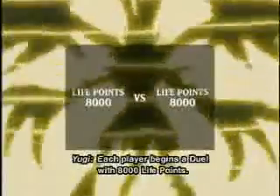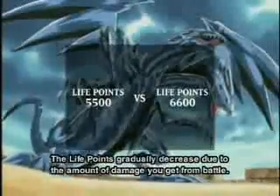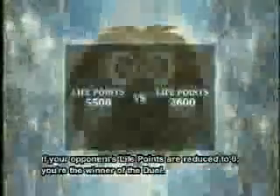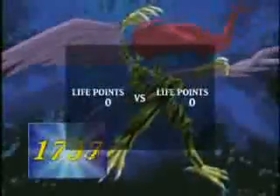Each player begins a duel with 8,000 life points. The life points gradually decrease due to the amount of damage you get from battle. If your opponent's life points are reduced to zero, you're the winner of the duel! It's also important to remember that if both you and your opponent's life points reach zero at the same time, the duel ends in a draw. If you can't draw a card when you need to because you've run out of cards in the deck, you'll lose the duel. Be careful! In addition, if you have all five Exodia cards in your hand at any time during the duel, you'll instantly win the duel!